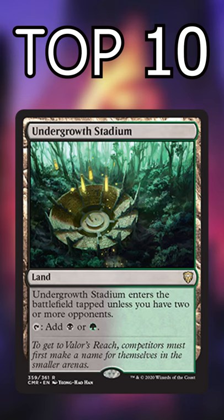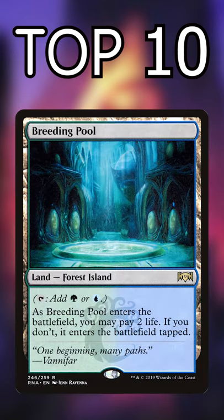Number 4: Crowd Lands. These enter untapped 99% of the time and ask very little of you. Number 3: Shocks. They always enter untapped if you need, and they have land types.